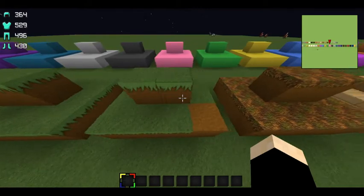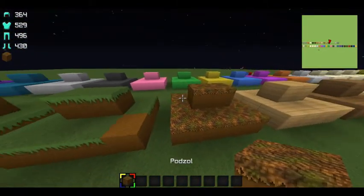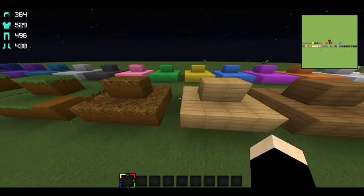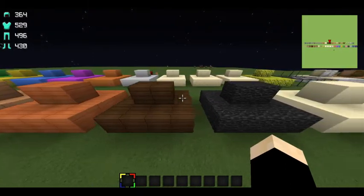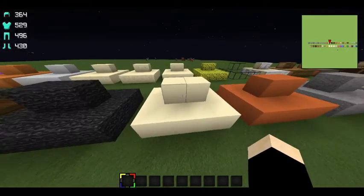Here's the grass, the dirt, and podzol or something. Here's the planks, all the different colored planks, here's the bedrock — really, really nice bedrock. Here's my sand.